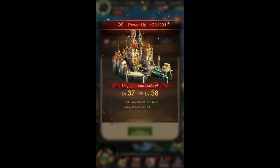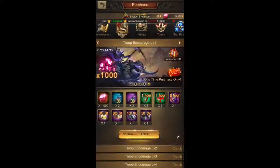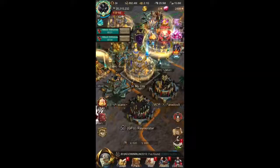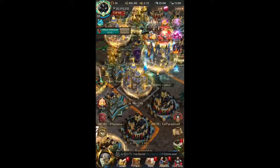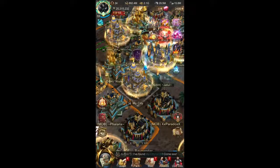And there it is — C38. Let's take a look at how it looks from the outside as well. It's quite a nice blue color for the skin, but my favorite castle skin is still C30. Maybe my opinion would change when I finally have C40 — let's see what happens then.